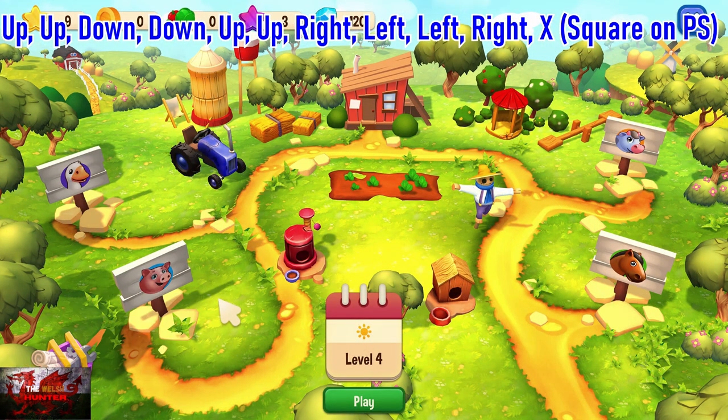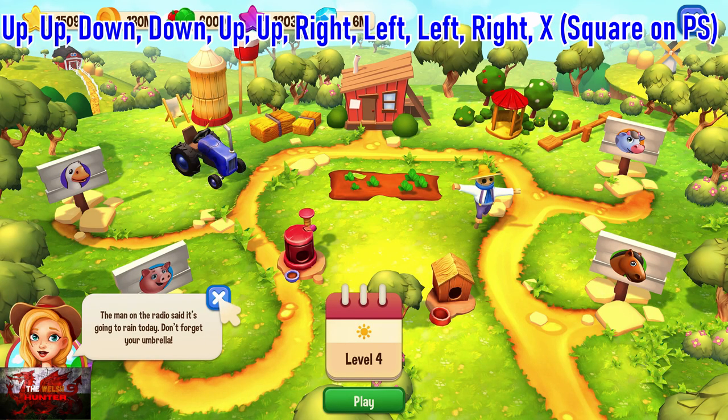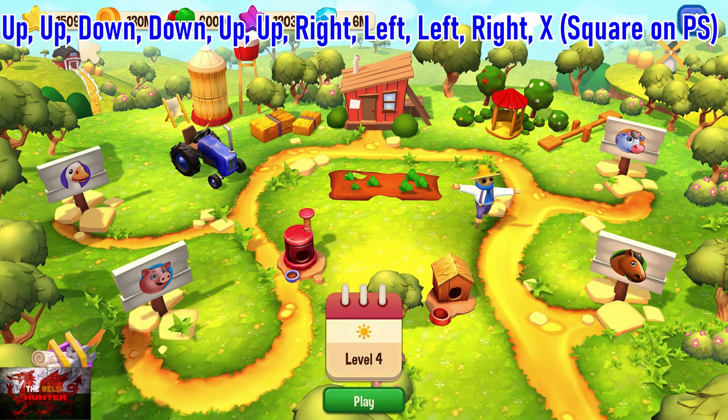So this is the main menu and this is the farm. What we're going to be doing then is putting that cheat code in once again — up, up, down, down, up, up, right, left, left, right, X or square on PlayStation — until we get the debug menu back up. Then what you want to do is just add everything. So just keep pressing A or X on PlayStation on absolutely everything to give yourself loads of money, stars, coins, vegetable areas, all these side salads, and all the diamonds. Literally do it for about five seconds on each one, and at the top of your screen you'll be able to see you have a lot of everything, which is perfect.